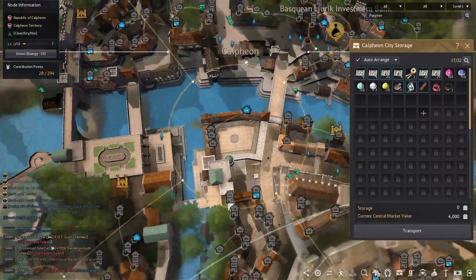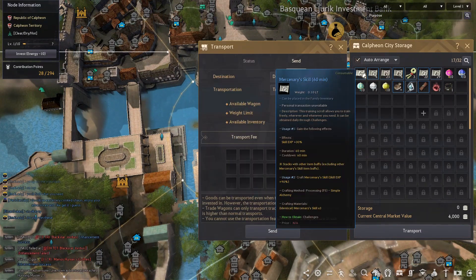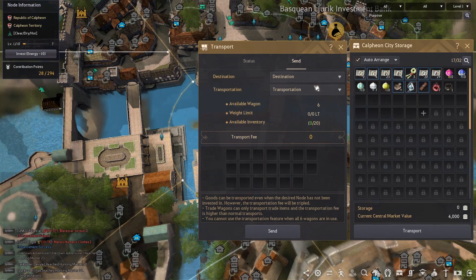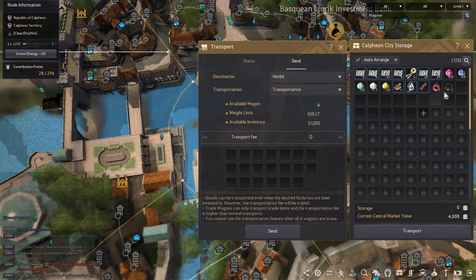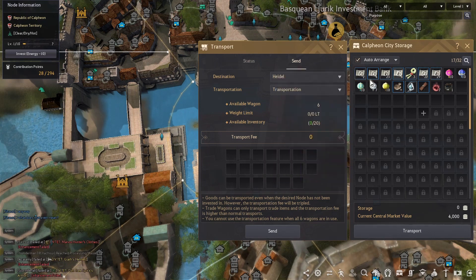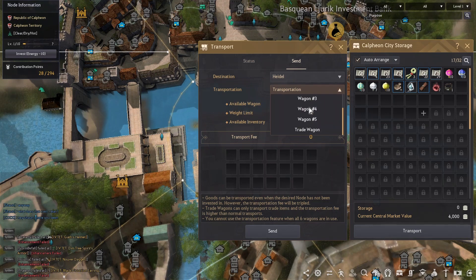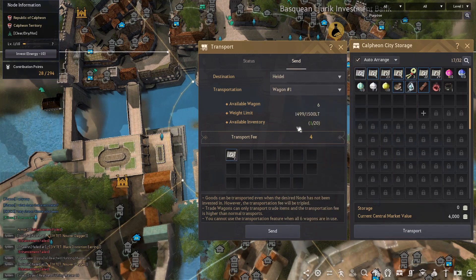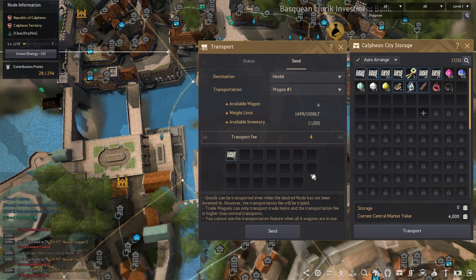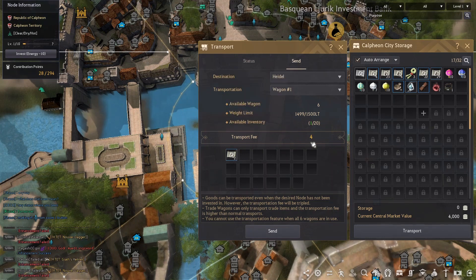While we're on the topic of horses, we'll cover the transport icon. Transport is when you are transferring inventory from one city to another via a wagon system. When starting out, you're provided with six wagons for transport and you're able to load up to 20 slots of items. There is a weight limit, and you definitely want to make sure that the destination has enough inventory spaces to accept the items. There are fees associated with storage, paid by the silver in your storage inventory.